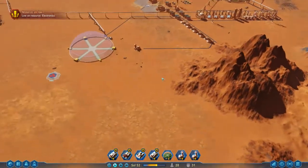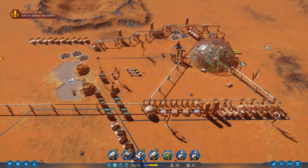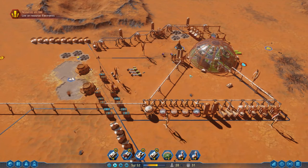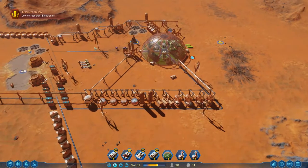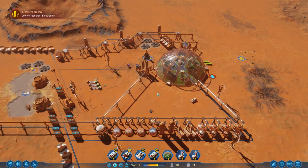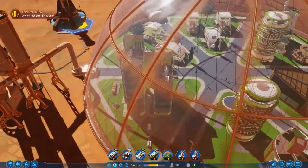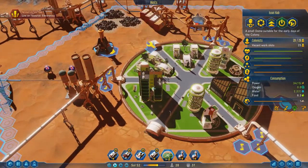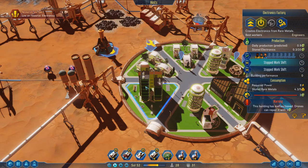Hey guys, and welcome back to Surviving Mars! We're doing pretty well at surviving on Mars, but I feel like we have one glaring problem that I need to address here, and it really is quite a large one. You can see that we've got quite a sustainable community on the go here, but I used the word sustainable a little bit too quickly there, because if I come down and have a look inside my buildings, you can see this bad boy here. This is my electronics factory. My electronics factory needs electronics to be repaired, but it's the thing that makes electronics.